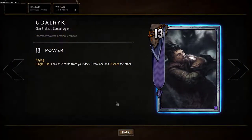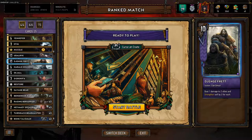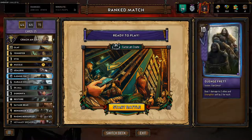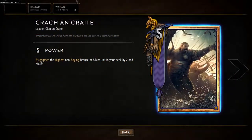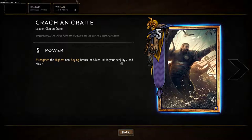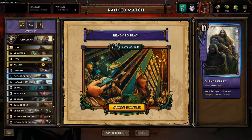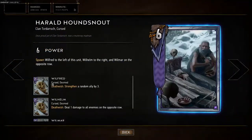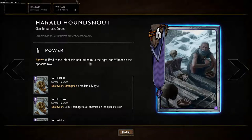Jenge Fret is a very important card — you never want this in your hand, you're always going to pull it with Crock because it strengthens the highest non-spying bronze or silver unit by two and plays it, and that's always this one unless it's in your hand.